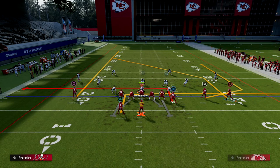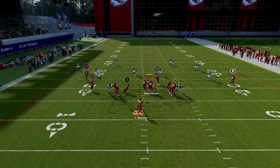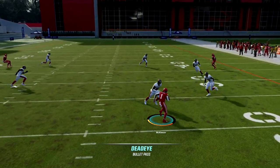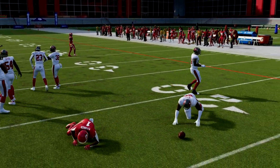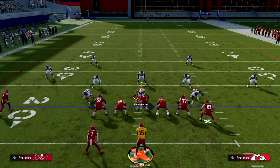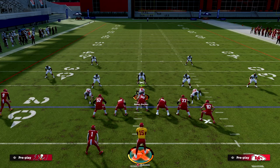The main reads for man coverage on this play are the wheel, the corner, and the in route — take what the defense gives you. This is one of the most well-equipped plays to attack everything the defense can do. If you want to learn more about my U-Trips offense, make sure you join our Patreon — it's only $10 to sign up, gets you access to all of our e-books including our U-Trips e-book. We're dropping a brand new e-book this week, so make sure you sign up. The link is in the description below.